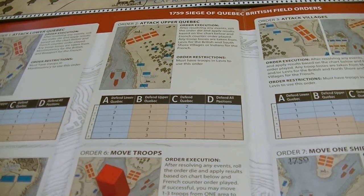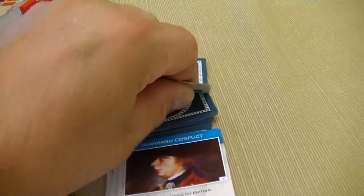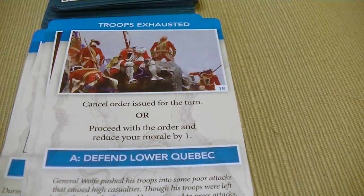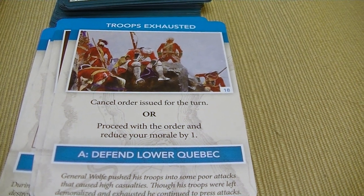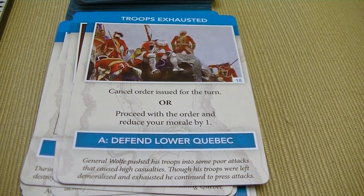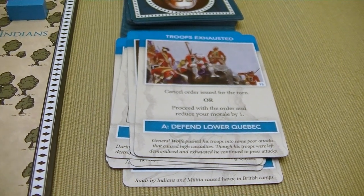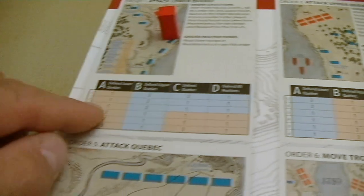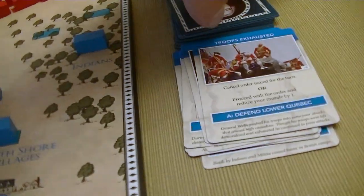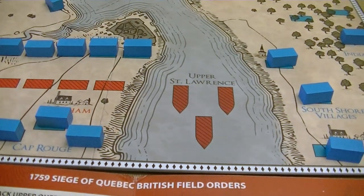Let's try to attack Lower Quebec and maybe cause some casualties. We flip the card: Troops Exhausted — cancel order or proceed and reduce your morale by one. They are defending Lower Quebec. I'm going to go ahead and cancel my order and just let time pass because I cannot afford to take any more casualties. No matter what, I'm going to be losing troops, so we'll go ahead and allow time to pass.